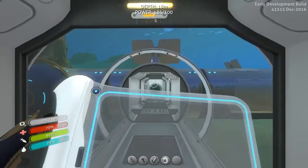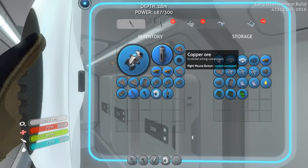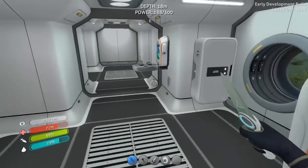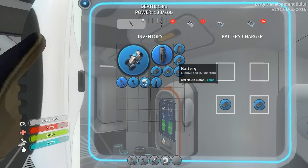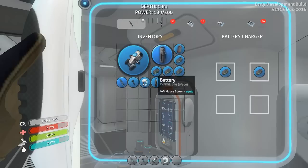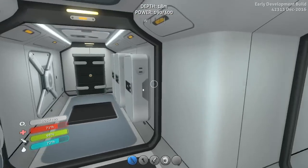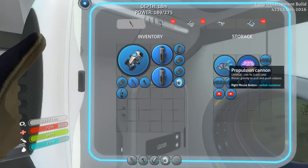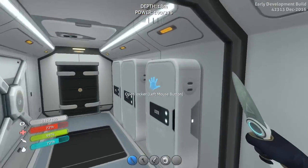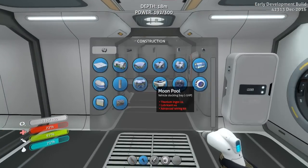Big filtered water — fits its name. So what I'm probably going to do is get the Cyclops, turn that into a mobile base, and then eventually — when I'm feeling a little bit more brave — try putting a base down in a more interesting location than where I currently am. Do I... where did I put my extra oxygen? There's one. We do want to get a power cell charger at some point.